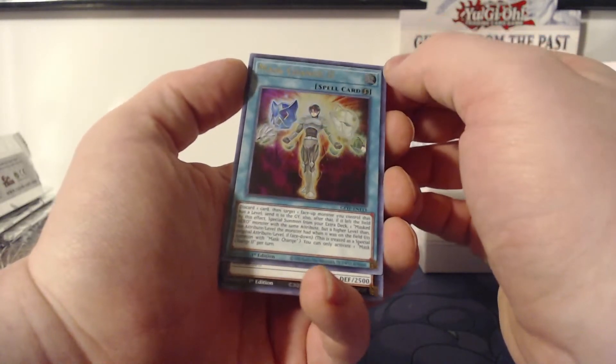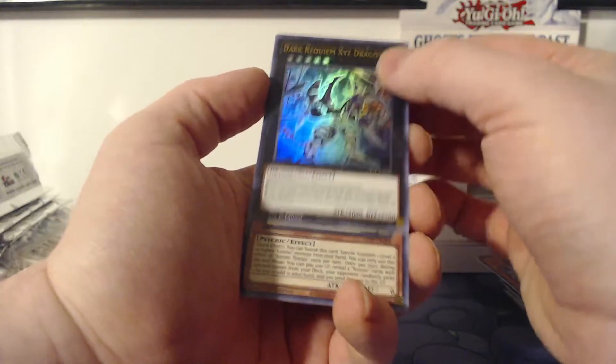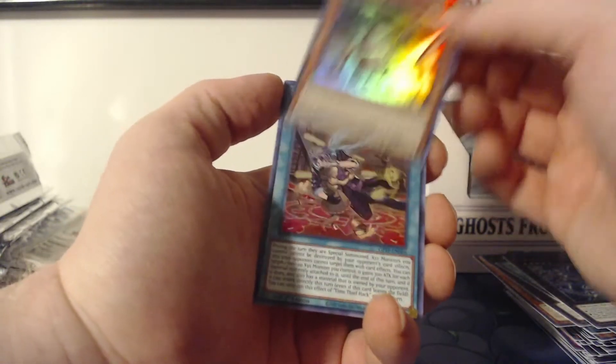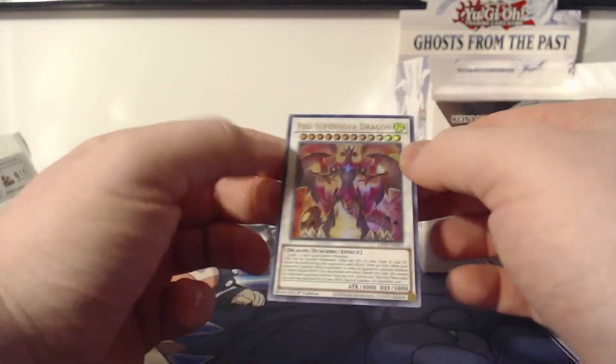Mask Change 2, Dark Requiem XYZ Dragon, Cosmo Tin Can, Time Thief Hack, and another Red Supernova Dragon.